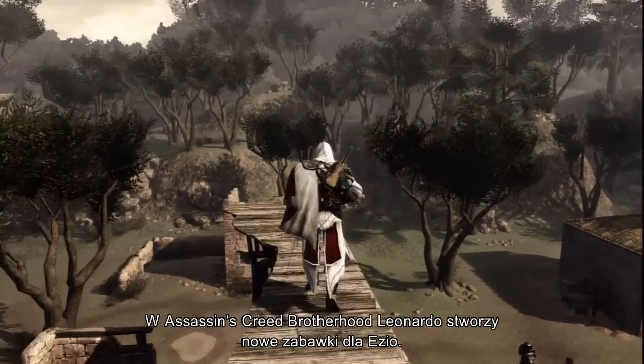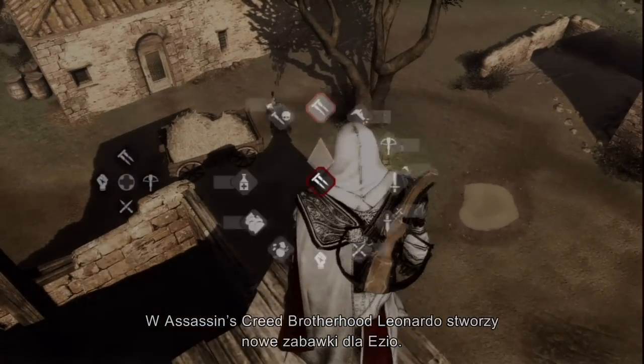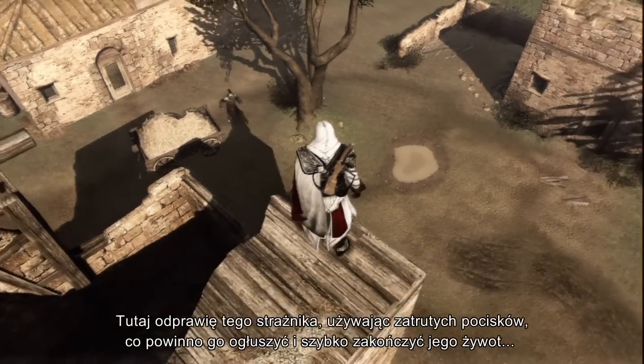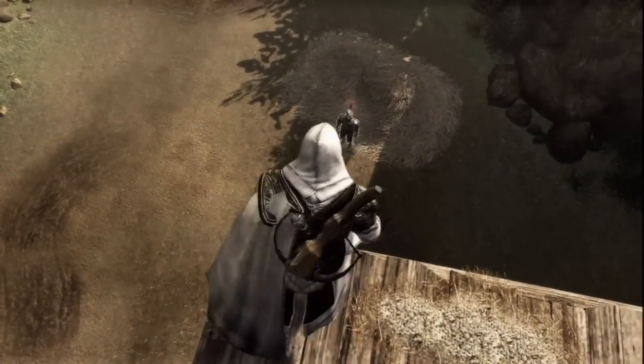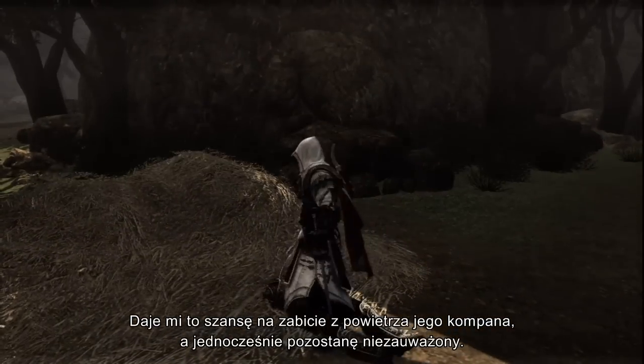In Assassin's Creed Brotherhood, Leonardo will create new gadgets for Ezio. Here, I will dispatch this guard using poison projectiles, stunning him and quickly sentencing him to his death. This gives me a window of opportunity to air assassinate that other guard without being noticed.